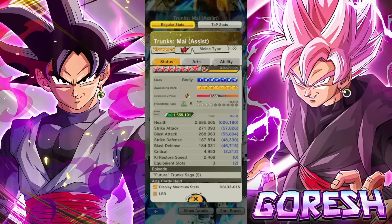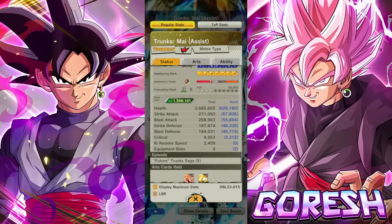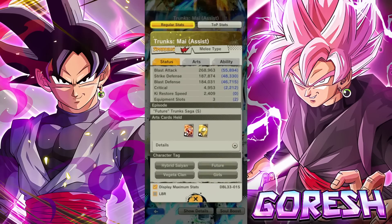What the hell is that — 271 main stat for a Zenkai character? Defenses are solid, but keep in mind they are a melee type, not a support or defense type. 271 — we're talking lower than LF stats at this point for normal Zenkai characters like Hybrid Saiyan or Future Vegeta Clan.